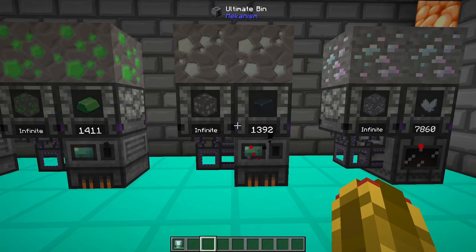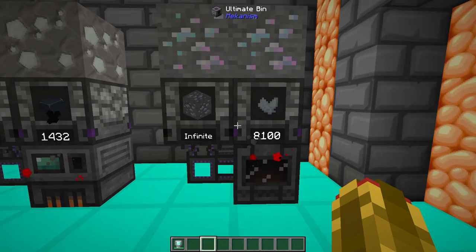Lead ore can spawn at almost any height, but below ground is more common. A 4x4 chunk can be expected to yield around 200-400 ore. You can smelt a lead ingot using a furnace or an energized smelter.